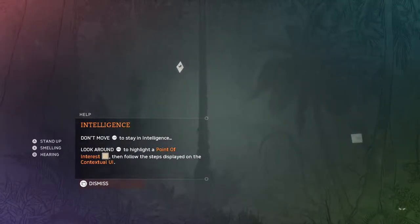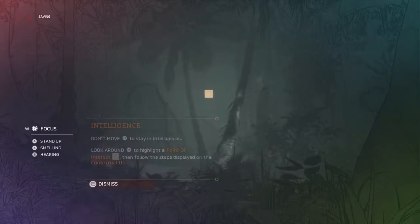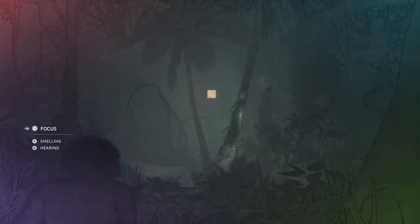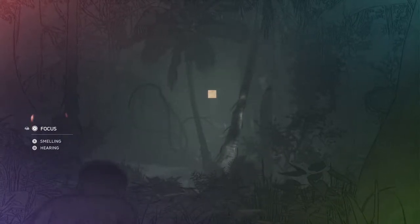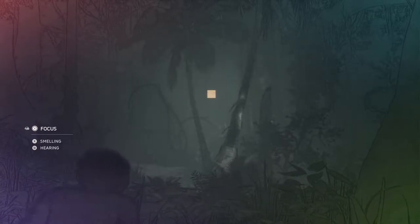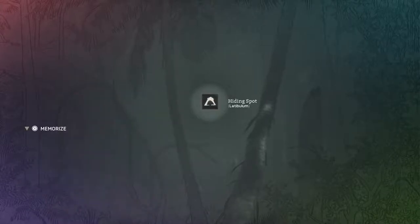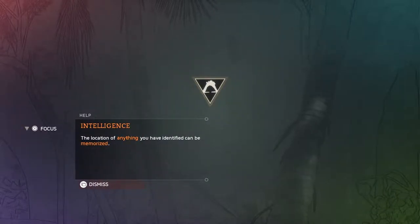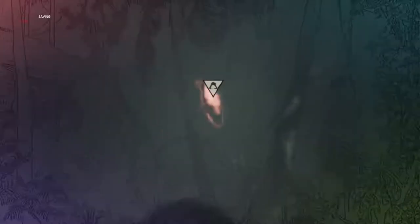Now you get these little icons — one over there and one over there. If you go into intelligence, you can stand up, which is very important. Keep that in mind — the game does not tell you that, but standing up during intelligence is actually really important. You can focus on things and identify them. There's a hiding spot over there, and then you can hold Y again and then release, and you'll remember it and it'll pop up on your HUD. To get out of that, you simply move with your left stick. I'm playing with an Xbox controller.